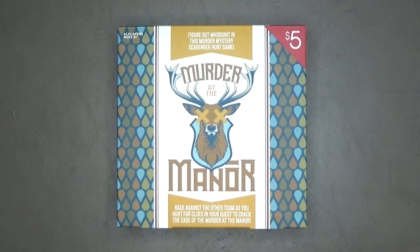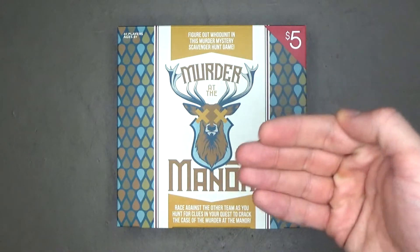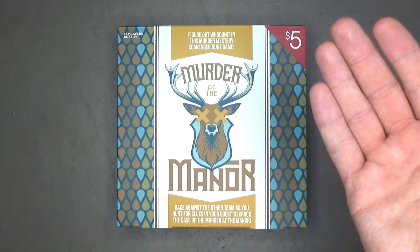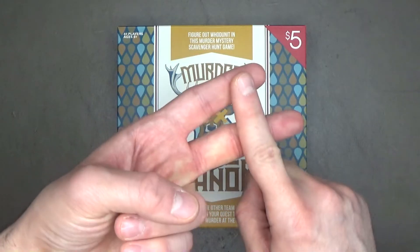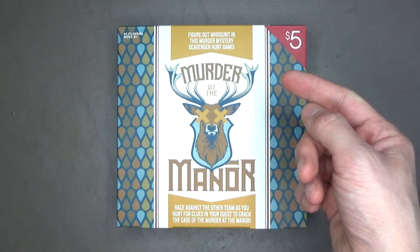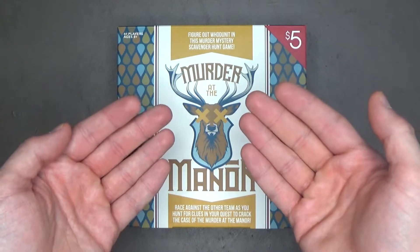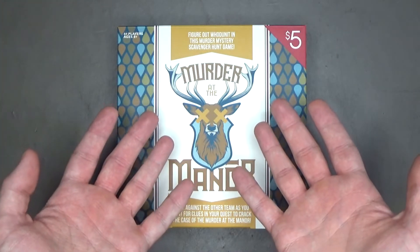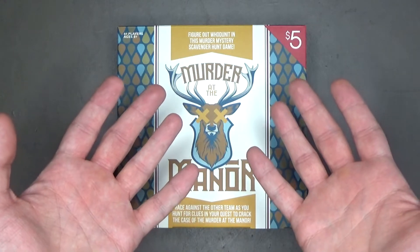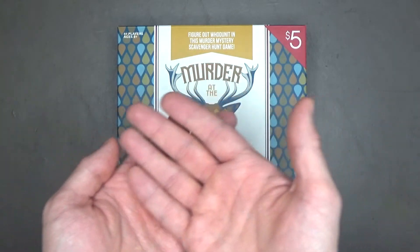That's Murder at the Manor — a scavenger hunt version of Clue that fails to get out of the gate. This game would be made so much better with two things. One is optional: instead of using cards as clues, use tokens, so you can hide them outside without the wind blowing them away, giving you more hiding opportunities. But the stronger improvement — number two — is that this game ultimately needs a time limit. Imagine if both teams picked one card and made a very clever, tricky hiding spot; the game could take hours. And it's also not great to have one team find all twelve cards and make an accusation right away, knowing they've already won the game, which is really stupid.